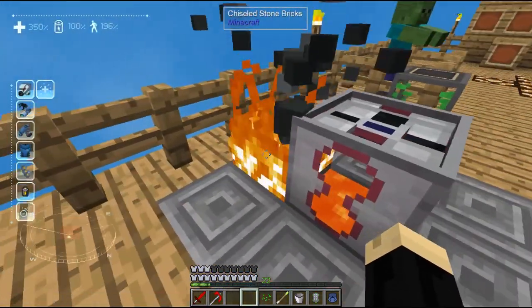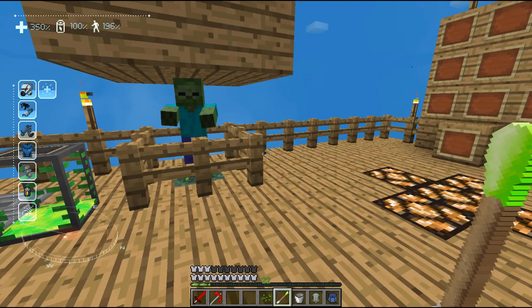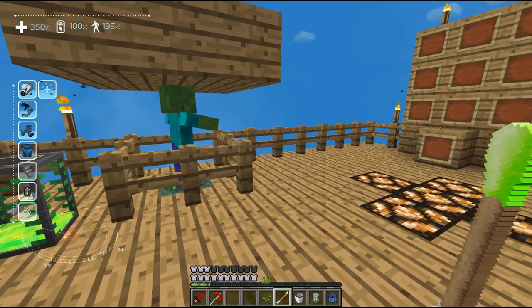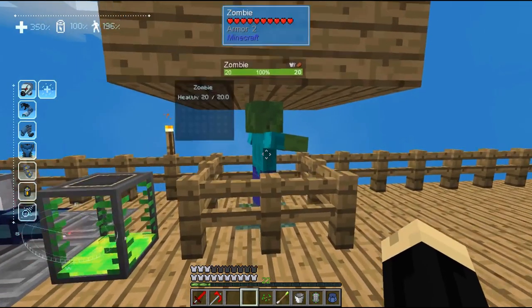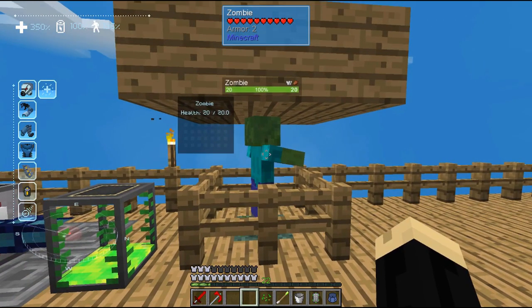Once I right clicked, you'll see that the MobSwab now has a little green on the end of it. That means it has DNA on it. And you can use multiple mob swabs on a single mob. It does not hurt the mob to take its DNA with the MobSwab.